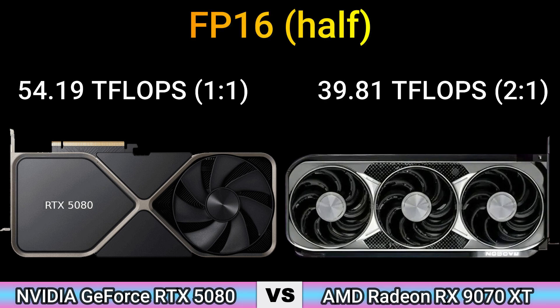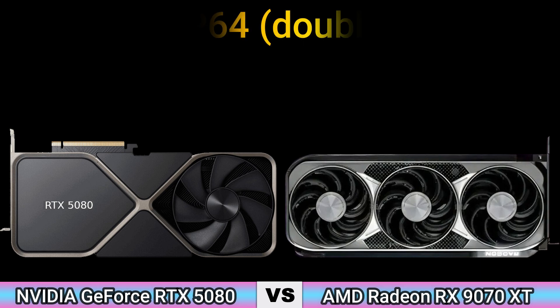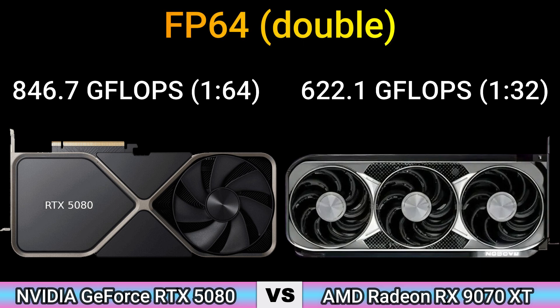FP16 half: 54.19 TFLOPS (1:1) and 39.80 TFLOPS (2:1). FP32 float: 54.19 TFLOPS and 19.90 TFLOPS. FP64 double: 846.7 GFLOPS (1:64) and 622.1 GFLOPS (1:32).